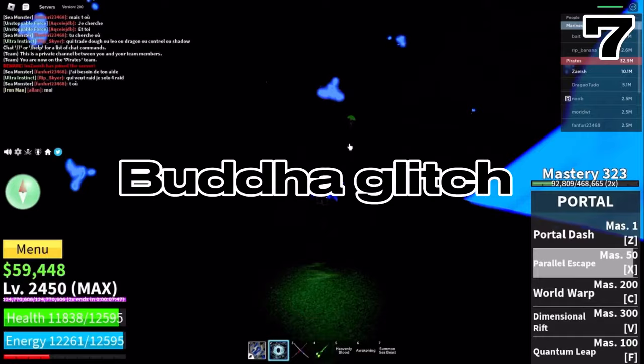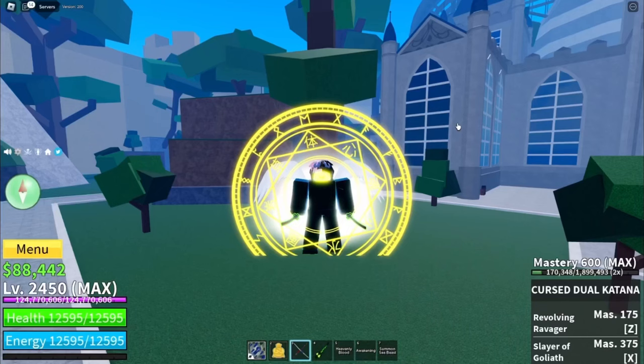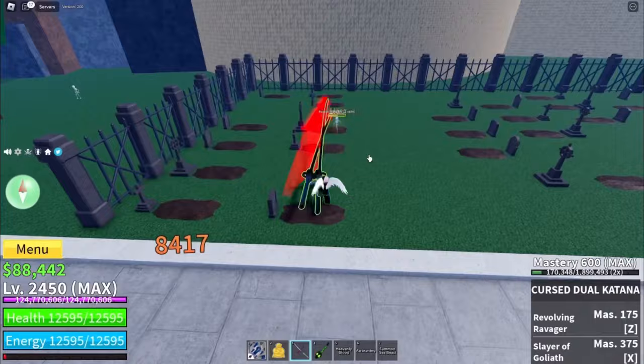The seventh tip is gonna be the Buddha glitch. For the glitch to work, you make yourself big with the Buddha fruit, then activate the shrink button, and right after that — shorter than half a second — you equip a different item. You'll know the glitch worked if the item you're holding is super huge while you're still small. This works with fighting styles too and is really useful because you're no longer a big easy target for NPCs while still being able to hit them from a distance.